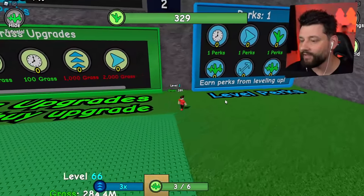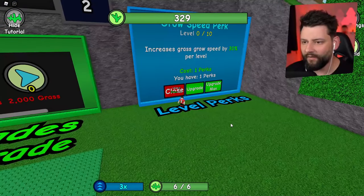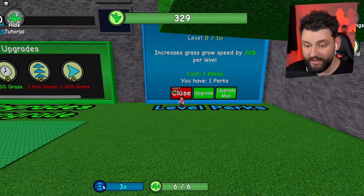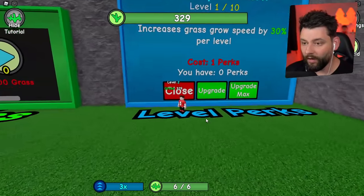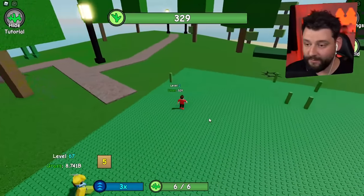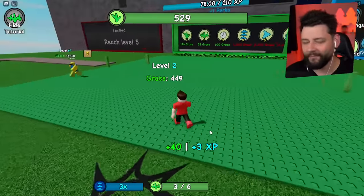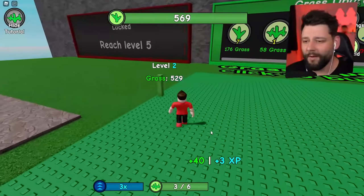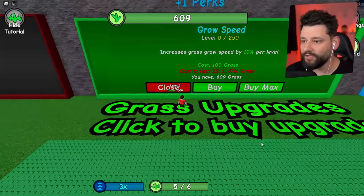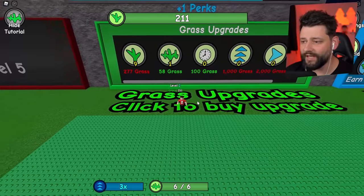I do need to look at some speed upgrades because that other player is so damn speedy. It looks like we can go to other areas too. Now the parks section — let's take a quick look. 'Increase grass growth by 30' costs one perk. I used my perks and now I have zero. I don't even know where those perks came from, but let's get back to grass collecting. This feels like the most basic game I've ever played and I'm absolutely loving it.